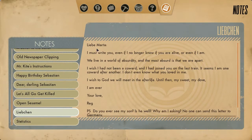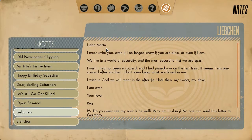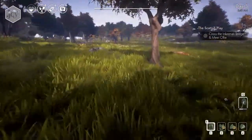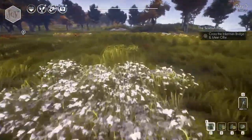Liebe Marta — so it's German. Dear Marta, I must write you, even if I no longer know if you're alive, or even if I am. We live in a world of absurdity, and the most absurd is that we are apart. I wish I had not been a coward and had joined you on the last train. I wish to God we will meet in the afterlife. Until then, my sweet, my dove, I am ever your love, Reg. P.S. Do you ever see my son? No one can send this letter to Germany. I would guess that Marta is from Germany and traveled back, and Reg's son was also taken to Germany.